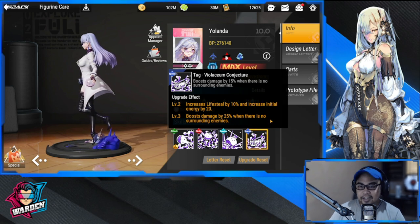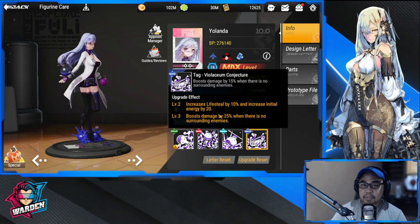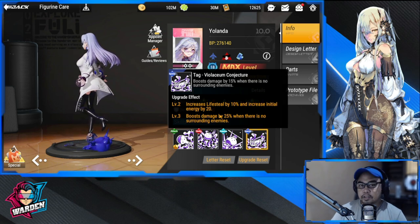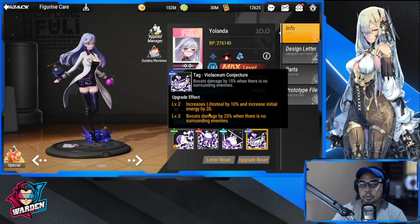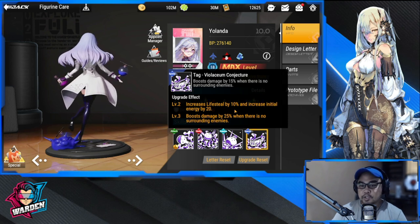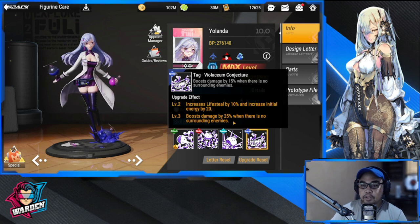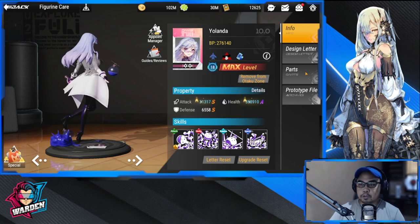'Violacium Conjecture' — increases boost damage by 15% when there is no surrounding enemy. So she's actually good for bosses. Upgrade effect: increase life steal by 10% and increase initial energy by 20%, which is nice because she will be going first. Boost damage by 25% when there are no surrounding enemies — again, she's going to be good for bosses.